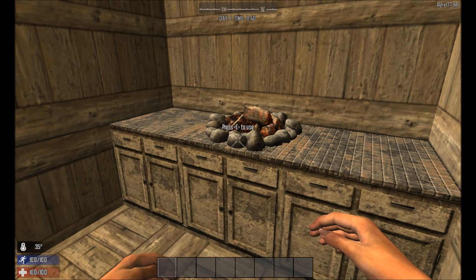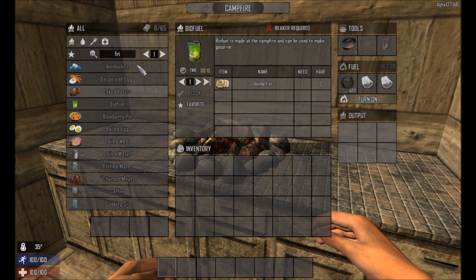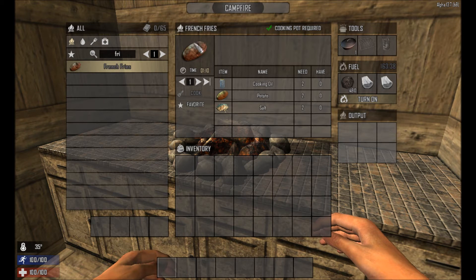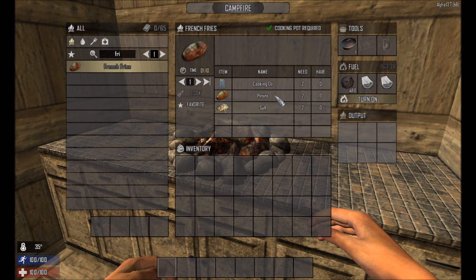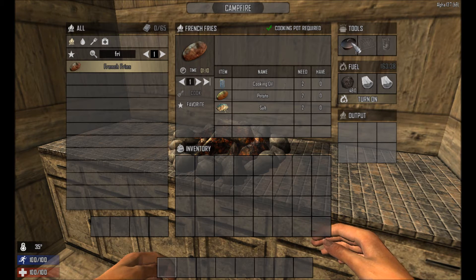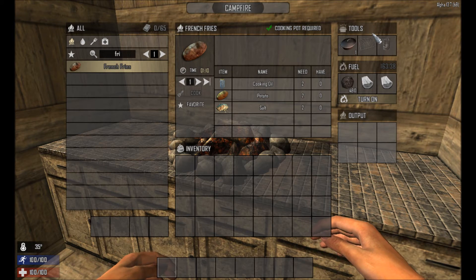In order to craft the french fries there are a couple of things we have to get. If I just show you the recipe here in the campfire, it requires two potatoes, two salt, and two cooking oil — plus obviously a cooking pot in order to craft it.